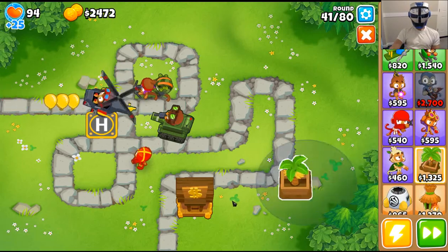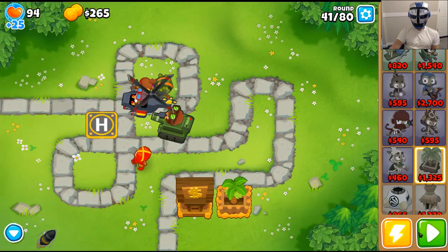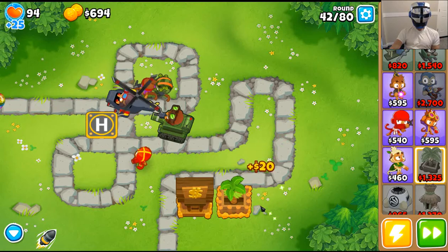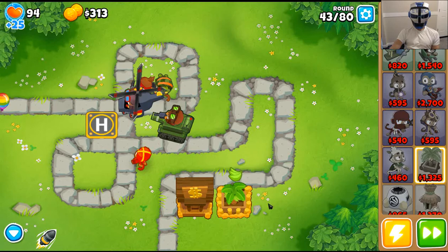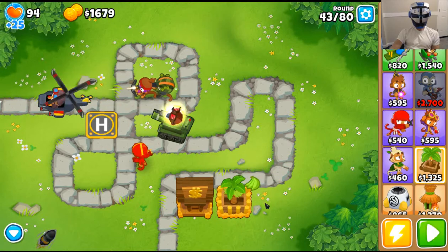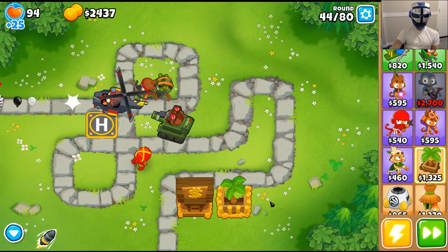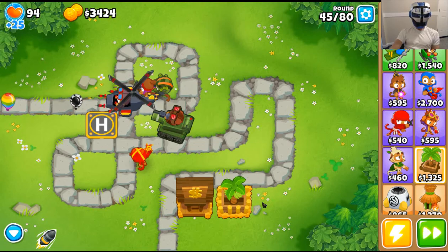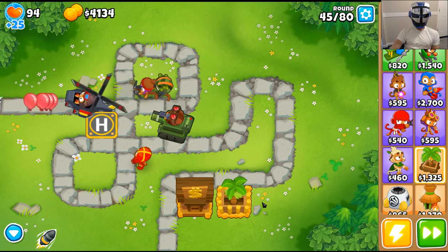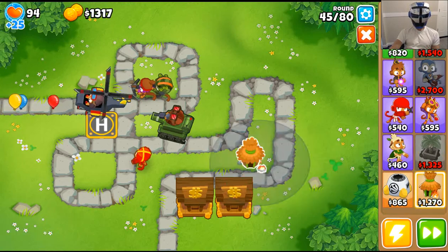We're going to get another monkey bank and banana farm, which we're going to upgrade to valuable bananas. Round 45 of 80. Let's get to the monkey bank and also get a monkey village — hopefully I can put it up in the corner somewhere.